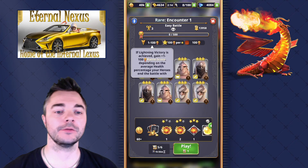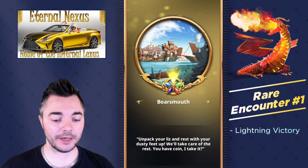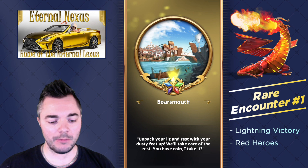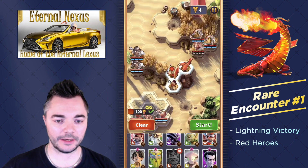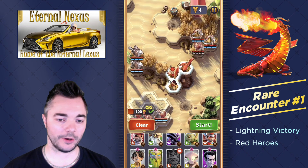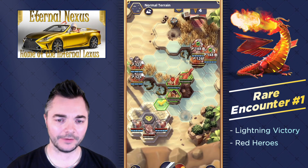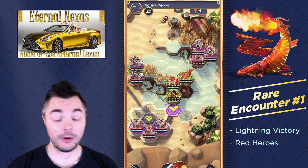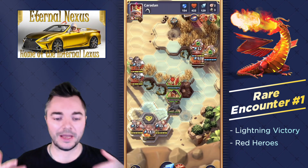This takes us to the rare encounters where we are required to play only red heroes. The first rare encounter is a bit tricky but not impossible. It takes a little while to select units and figure out the best opening. We're kicking things off with Sunshine as always — Sunshine is a really, really good opener, also in arena generally speaking. You want to move your units a little bit to the bottom right.